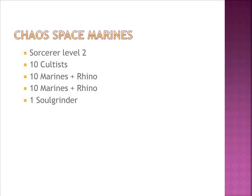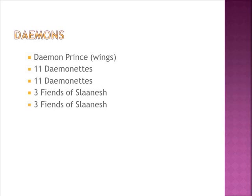From Chaos Space Marines, we have a Sorcerer level 2, 10 Cultists, 10 Marines in a Rhino with 2 Meltas, and another 10 Marines in a Rhino with 2 Meltas and a Soul Grinder. From Demons, he's using a Demon Prince with wings, Mark of Slaanesh, 11 Daemonettes, 11 Daemonettes, 3 Fiends and 3 Fiends of Slaanesh.